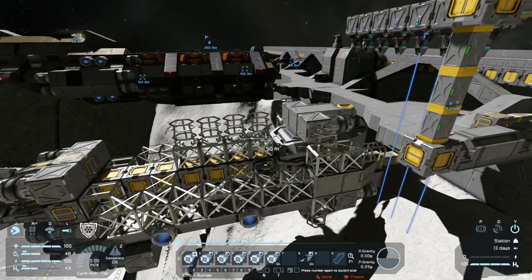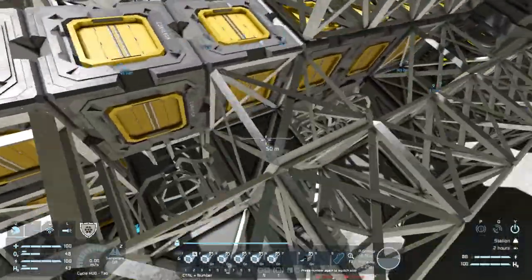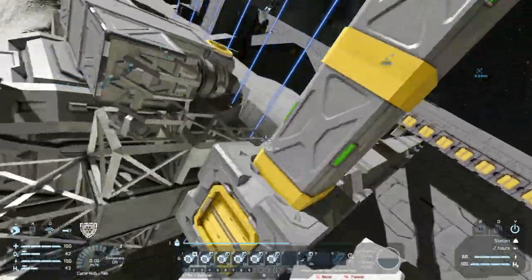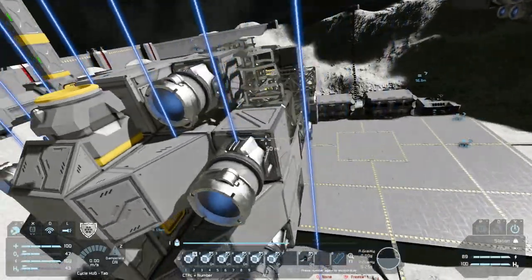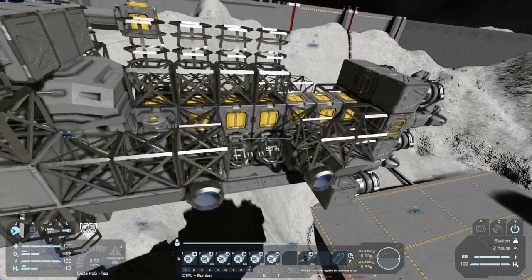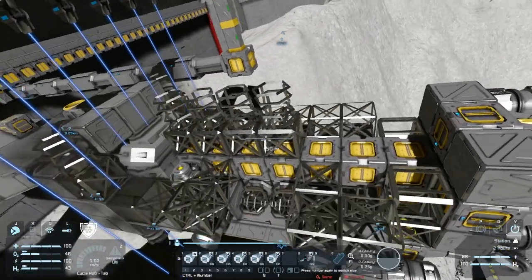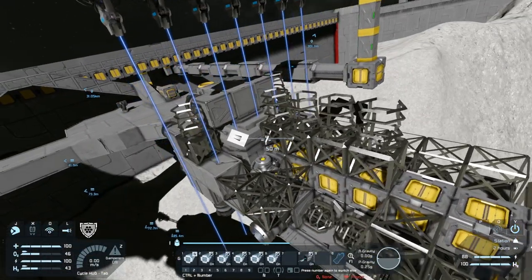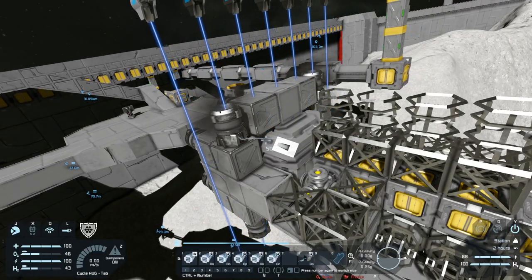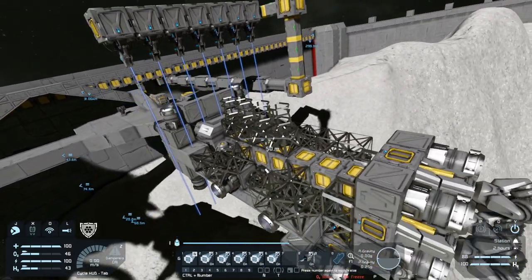We're obviously leaving this place open for what I want to use it for. It's relatively simple — we are using double the welding speed here just to make it so that we can do this within a certain amount of time. And of course we're building the other thrusters that we need for the up direction, which means we technically have the ability to now fly this thing. It does have reactors, it does have gyros, it does have thrusters.